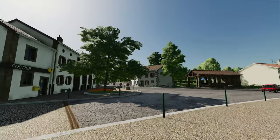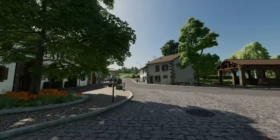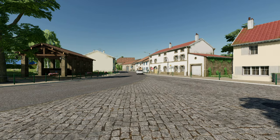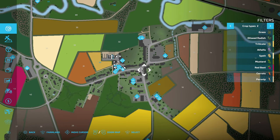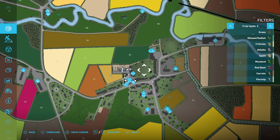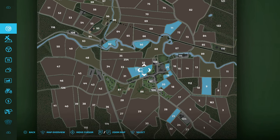So that's the blurb from the description on the Giants Mod Hub. As I said, I've started in new farmer mode. In new farmer mode, obviously you start with one of the two starter farms. Let's very quickly jump into the map PDA and we'll see it from above. Here we are in the map PDA - we are kind of slap bang in the middle here in the town centre, and this area here is our starter farm. If I pop into the farmland menu, we've got a decent portfolio of land that comes with us in new farmer mode.